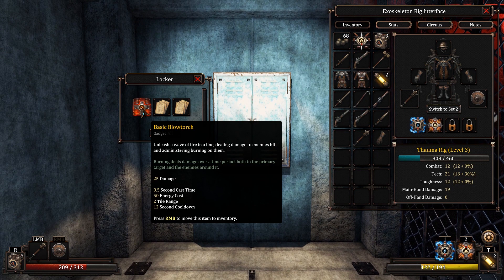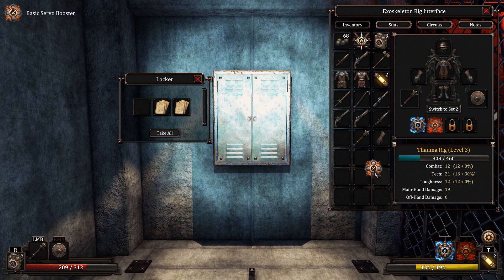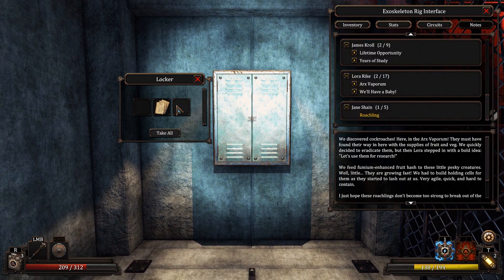It's open. I don't really understand how half these pressure pads are exactly designed to work, but it's kind of one of those where questioning it is silly. Basic blowtorch — unleash a wave of fire in a line, dealing damage to enemies hit and administering burning on them. It's a two-tile range. Let's get rid of the melee thing, because this is way better.